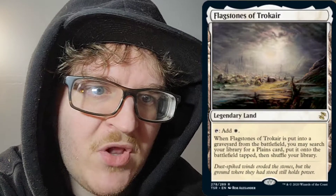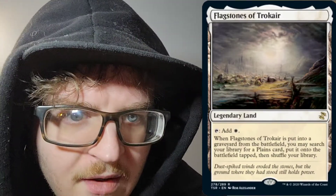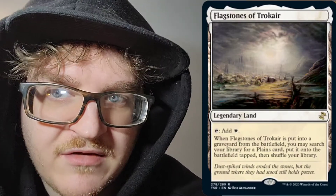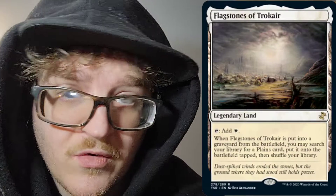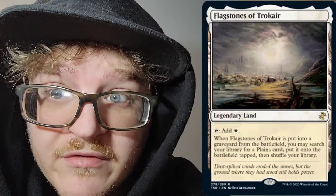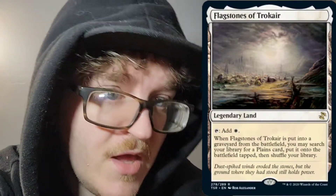Next, we have Flagstones of Trokair. Legendary land. You can tap it to add white mana to your mana pool. When Flagstones of Trokair is put into a graveyard from the battlefield, you may search your library for a Plains card, put it onto the battlefield tapped, then shuffle your library. This is great for land wipers, mass land destruction, stuff like that. I run it in Avacyn.